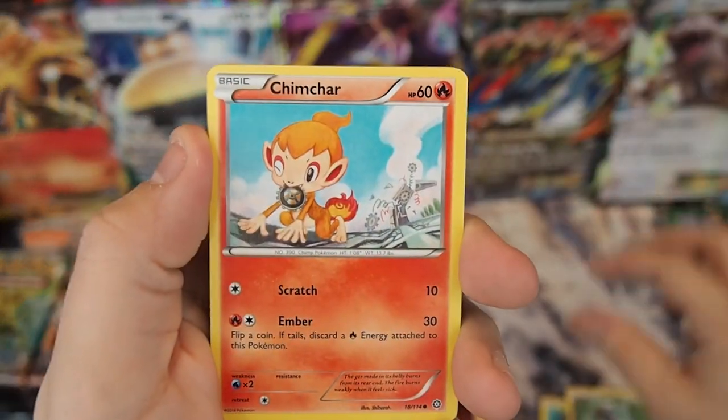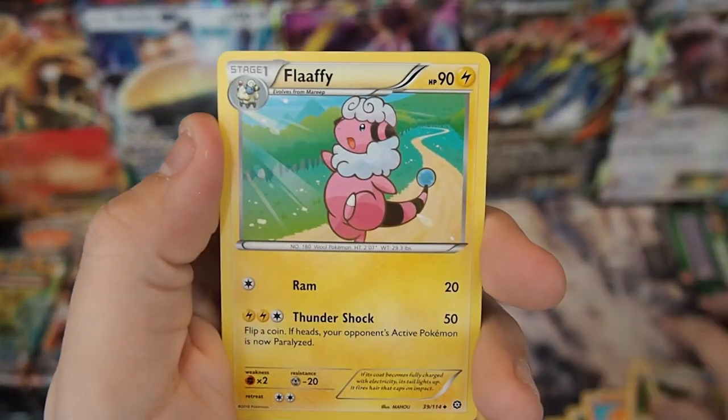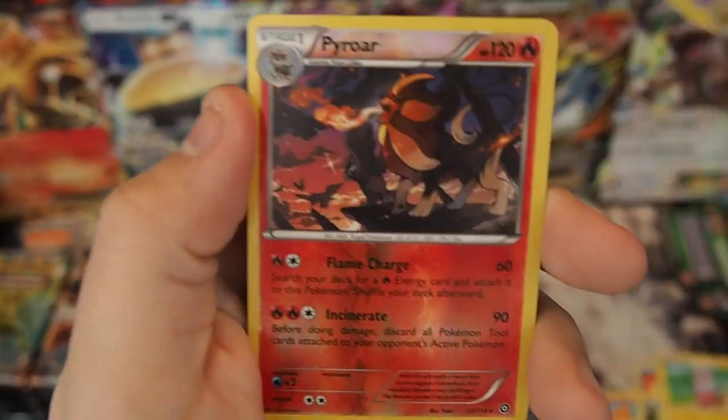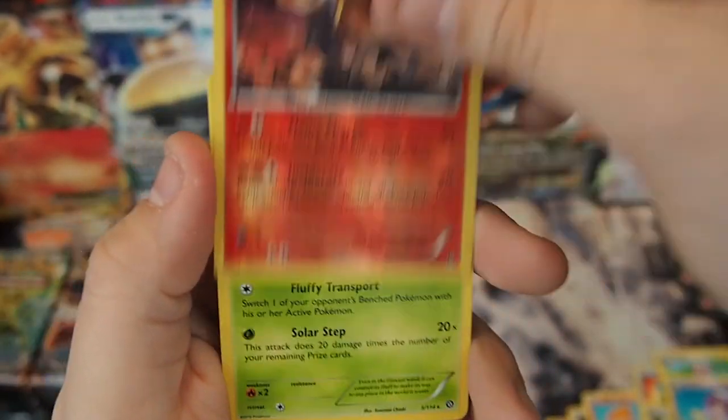Pack twelve: Tangela, Dino, Chimchar, Rufflet, Shellos, Persian, Flaffy, Drifloom, Pyroar Reverse Holo Rare — worth one point — and a Jumpluff regular rare. No points on that one.